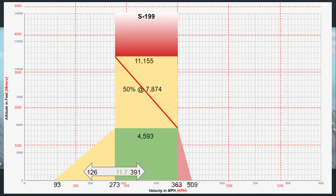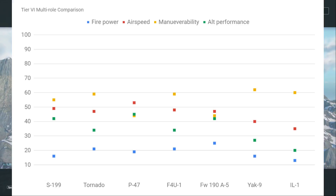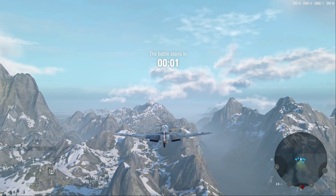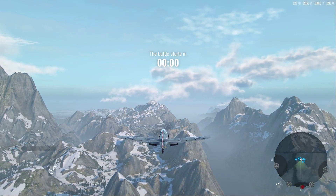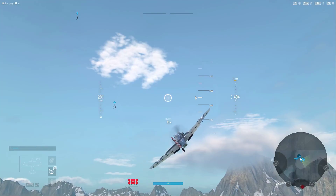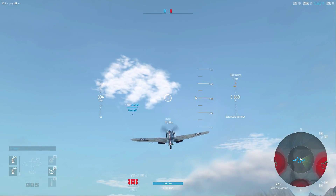It only gets two 20mm cannons and two 13mm machine guns, and then four 70kg bombs. The reload on the bombs is 90 seconds, and we've combined this with pneumatic controls, which gives us increased maneuverability for 10 seconds every 90 seconds for the cooldown.